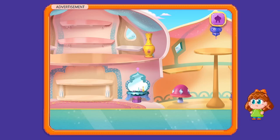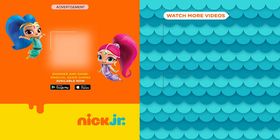I'm signing off for now. See you later! The Shimmer and Shine Magical Genie Games app is available now on iOS and Android. Ask your parents for permission to download.